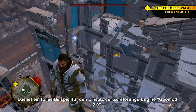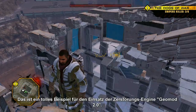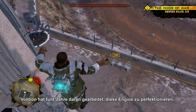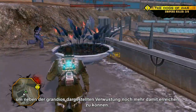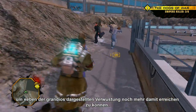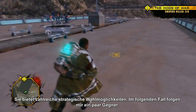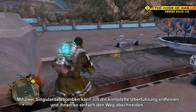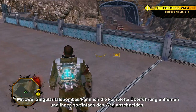This is a great example of the GeoMod 2.0 destruction engine in action. We spent five years perfecting an engine that does more than enable sublime devastation — it provides countless strategic choices. In this case, I have some enemies following behind me. With just two Singularity Bombs, I can take out this entire boardwalk and cut off their lanes of pursuit.